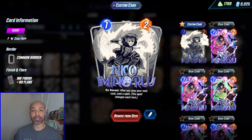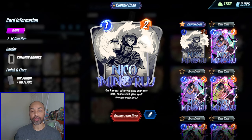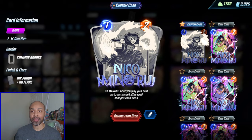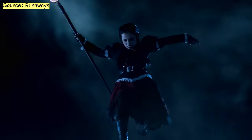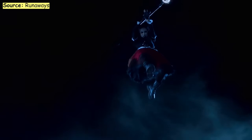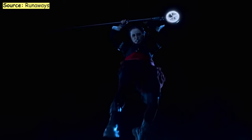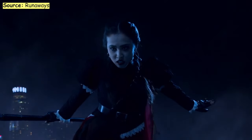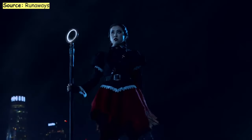Nico just has some weird good utility. Her destroy and draw two-card spell is absolutely fantastic in this deck. Also, if you destroy her with her double power spell, you can resurrect her with Phoenix Force if you're sure your opponent doesn't have Killmonger or some kind of tech.